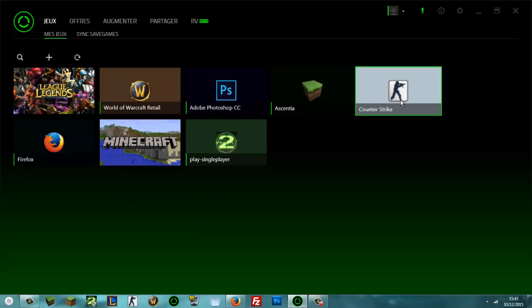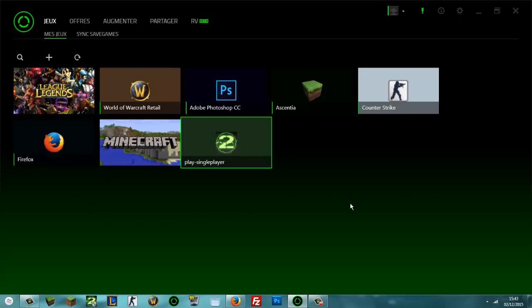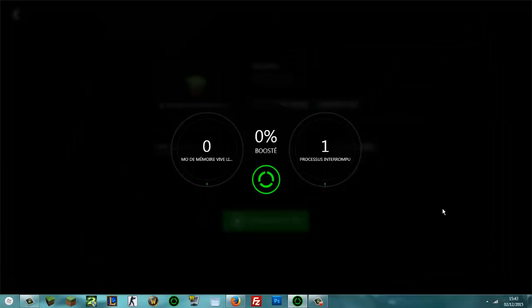Vous pouvez lancer tout ça avec le logiciel. Par exemple, vous avez envie de jouer à Asensia, vous cliquez dessus. Vous arrivez sur cette interface. Vous pouvez même sauvegarder vos jeux sur un cloud. Moi je me suis plus concentré sur la partie optimisation. Donc vous cliquez sur 'Démarrer le jeu'.